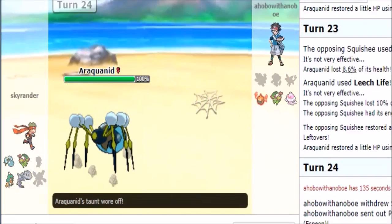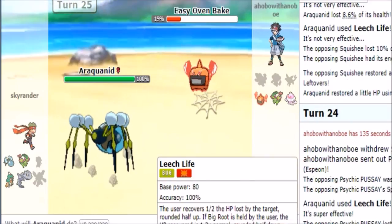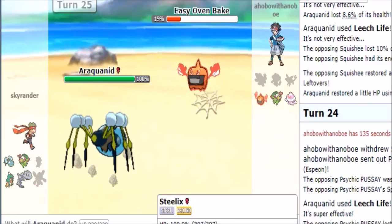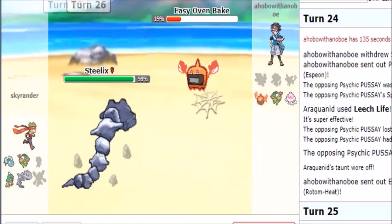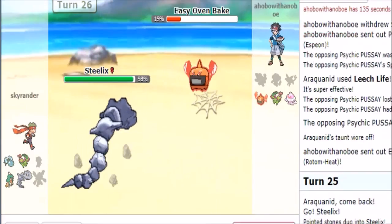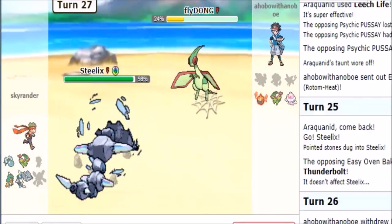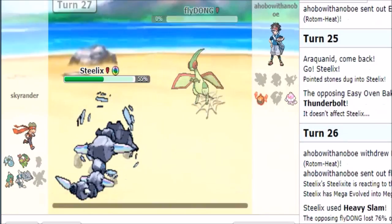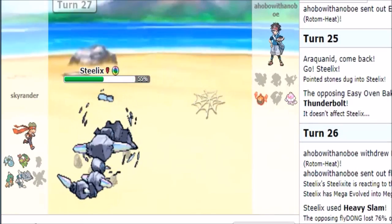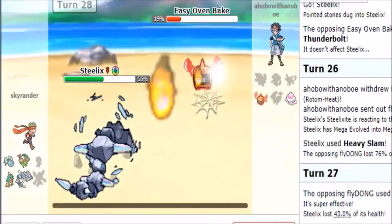That was definitely not the play. He's going to volt switch on me, right? I am not wrong on this. Mega Evolution and Heavy Slam — Fly Down, okay, this is GG! This was exactly what I needed to happen. I can just lock myself into Spear or Shadow Sneak and that should be game. GG to my opponent! I'm gonna go for Heavy Slam — I think I can survive an overheat.